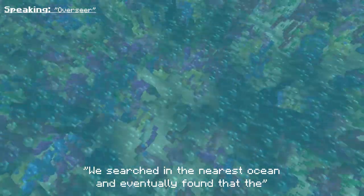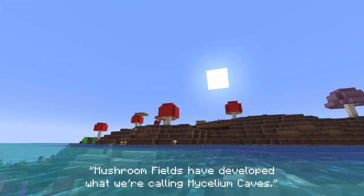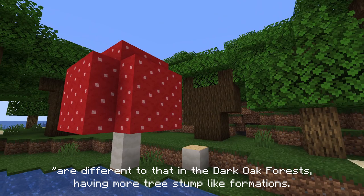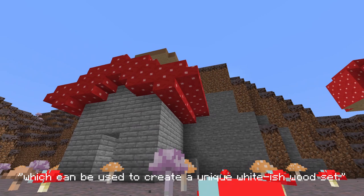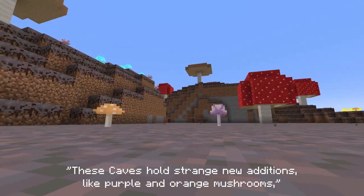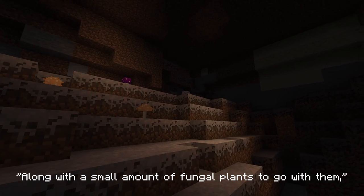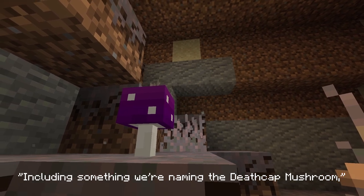We searched in the nearest ocean and eventually found that the mushroom fields have developed what we are calling Mycelium Caves. We're not sure if this has any correlation as of yet, but the stems of the giant mushrooms here are different to those in dark oak forests, having more tree stump-like formations, which can be used to create a unique whitish wood set. These caves hold strange new additions like purple and orange mushrooms, which can be grown into their larger counterparts. There are also glow shrooms and white mycelium, along with fungal plants including something we're naming the deathcap mushroom.